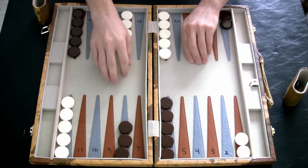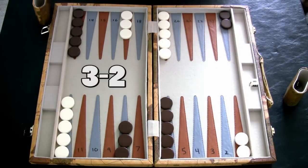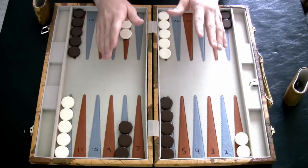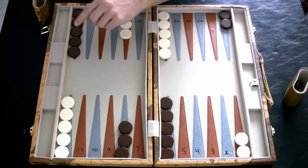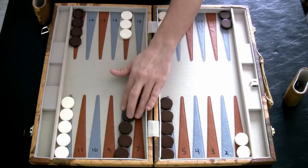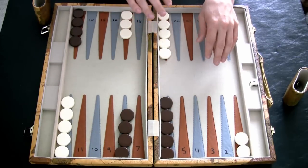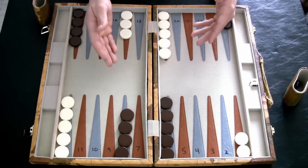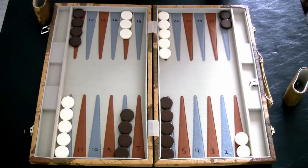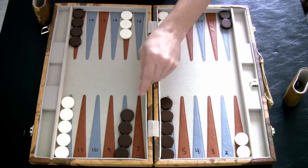Whenever you roll a 2-3 there isn't really a great way to play it, but here's one thing to avoid: don't move your 13 to your 8. This is the most worthless play — it doesn't set up anything or help build any strategy. Whenever you see your opponent roll a 2-3 and move their 13 to their 8, you can pretty much chalk it up as a win because you're playing a novice.